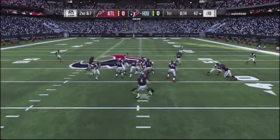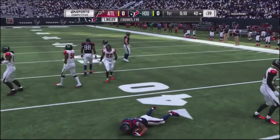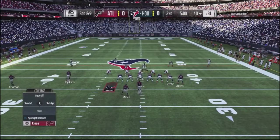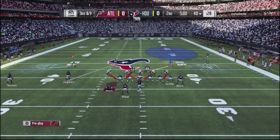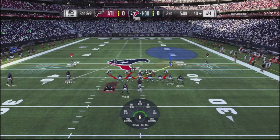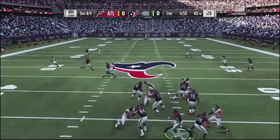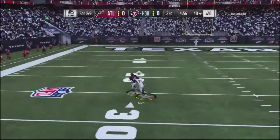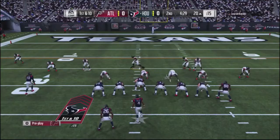I man up his wide receiver, he goes with a run but doesn't have a good stick — he spins too early and spins right into my defender. Third and 9, I man up Hopkins again. I don't want him to beat me deep. Going with the blitz, I'm not worried about the backside. He actually hits a fade route with Hopkins — good animation, two big plays to Hopkins.